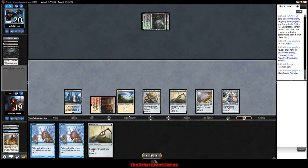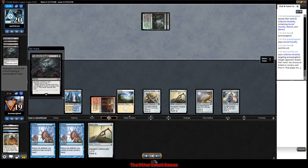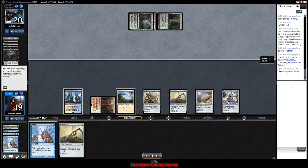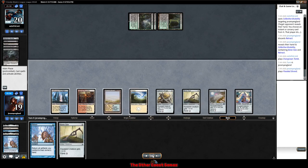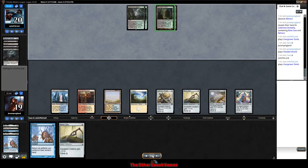We play our Sacred Foundry, draw a Bone Saw — as long as we draw something we have some game. But our opponent has another Collective Brutality to rip another Retract. They have so much hand disruption — Duress and Collective Brutalities out of the sideboard. Brutalities are really good right now. I consider holding the fetch land just to represent another card in hand but I'd rather have the mana available.